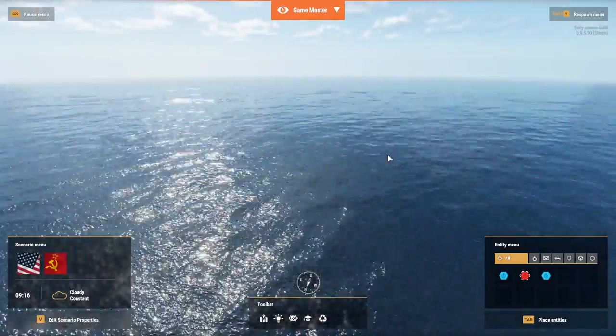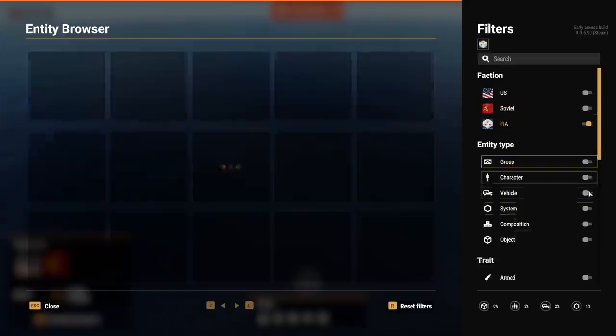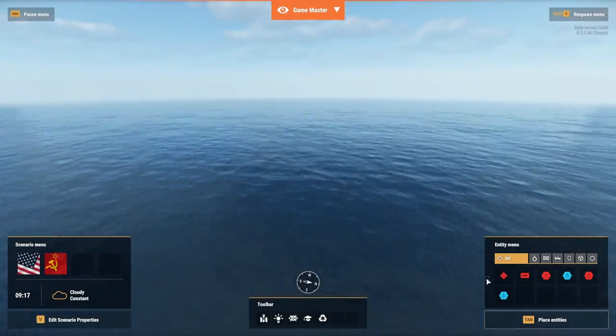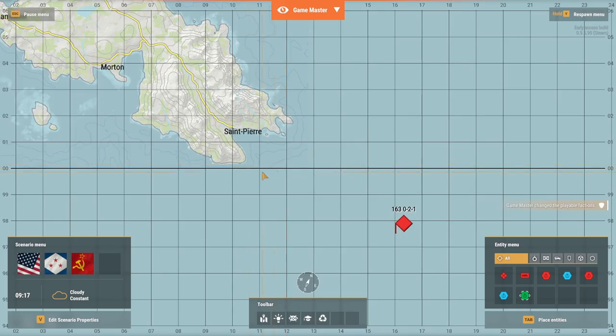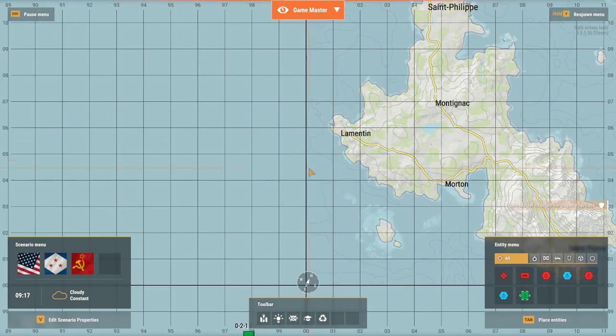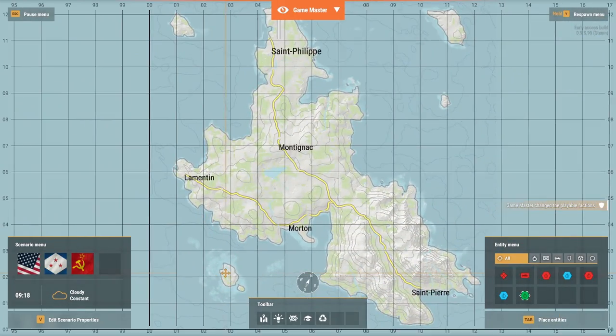Doing that, and using the known factor that the increments between the points on the map are around 1 km, you can actually find out that the map is between 17 by 18 kilometers in size. It's pretty big, but a lot of that area is, of course, just in the water.